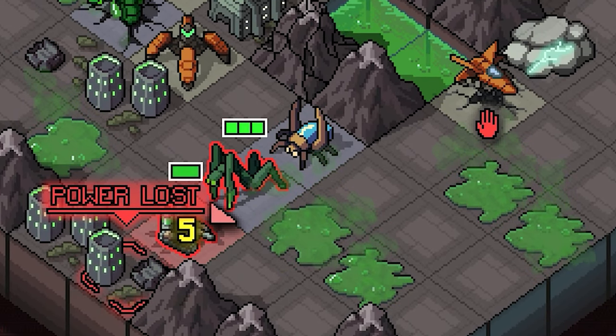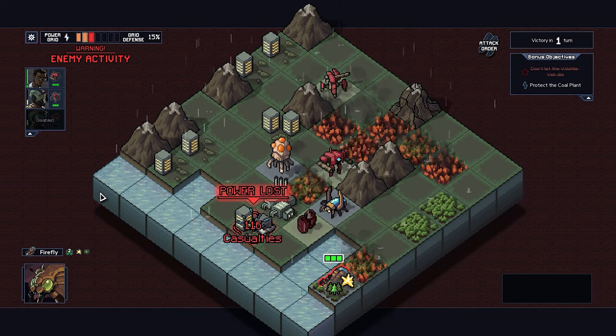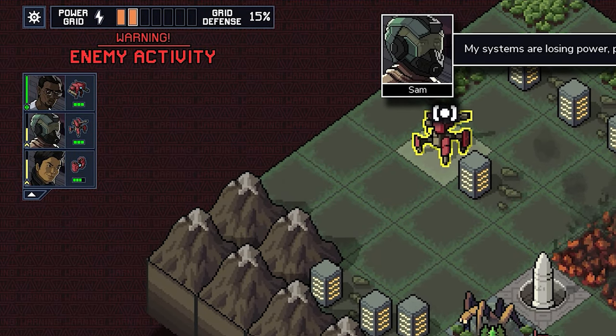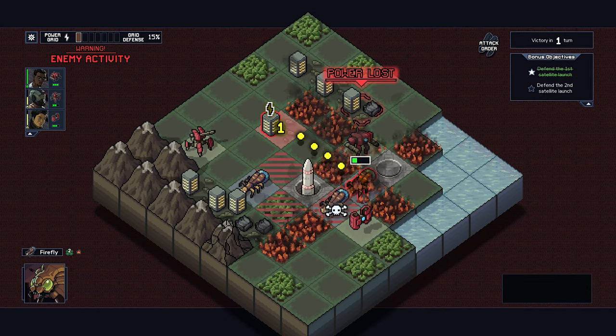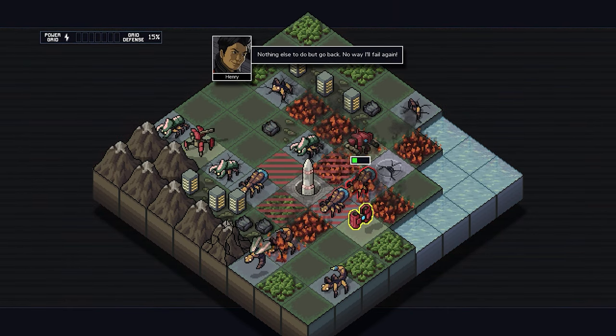Because that's what each fight ultimately boils down to: keeping the people in the buildings safe, because they represent your global health bar, illustrated as the grid power. If you lose enough buildings for it to reach zero, that timeline is lost and you have to jump back in time, taking only one pilot with you.